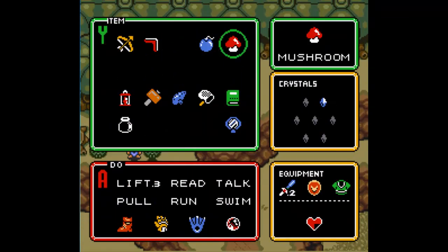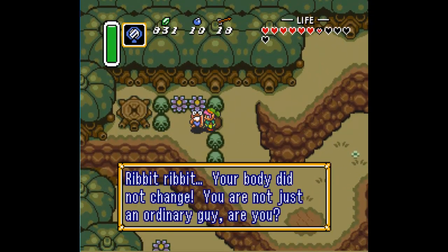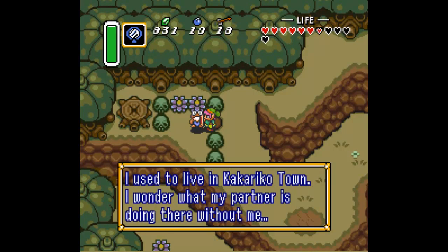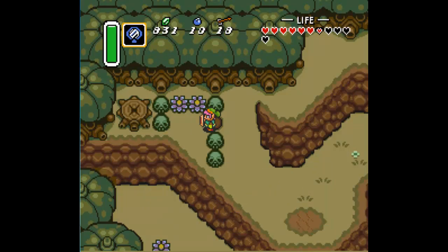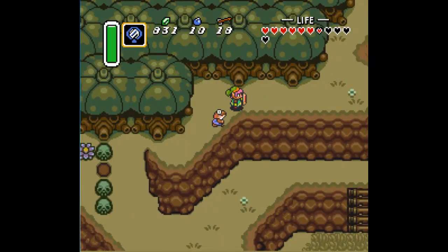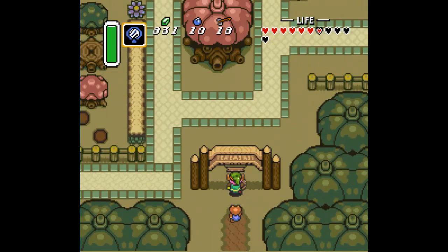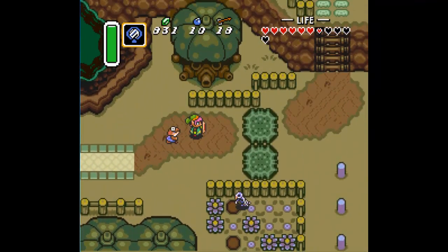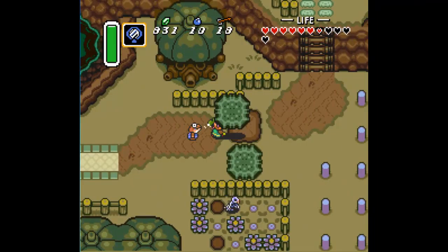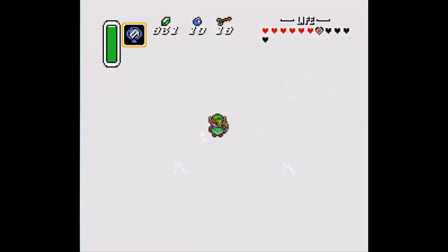Oh whoa, look at this — we got a frog! Let's see what this frog is going to do. Your partner, huh? I never showed you guys this in the light world. There's actually a smithy shop over on the right edge of town. Now is just as good a time as any to show you, so if we just go over here and use our mirror to go back to the light world.